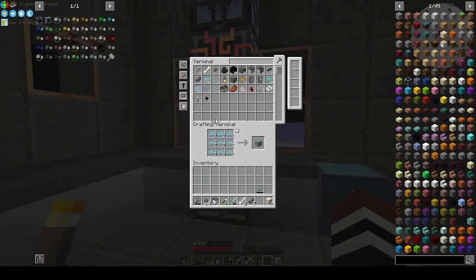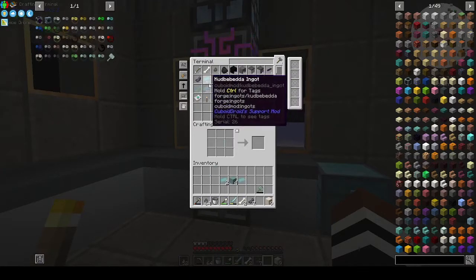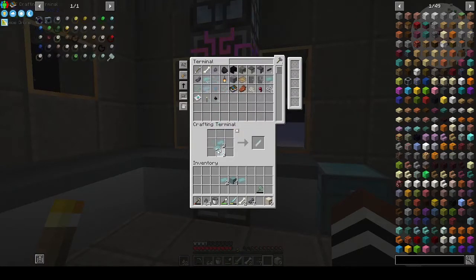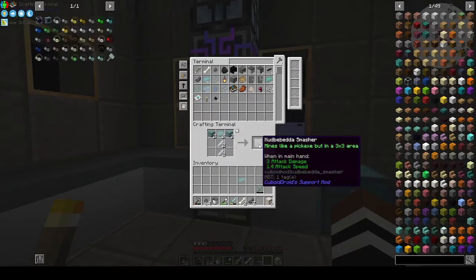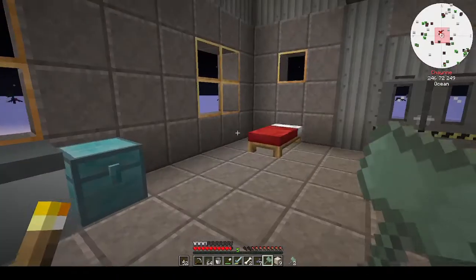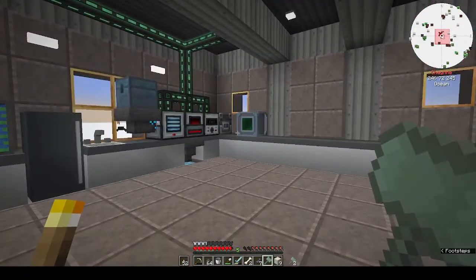Let's make two hammers because the durability tends to go down pretty fast. It's only got 383 durability, which isn't much when you're mining three-by-threes. Let me go down and mine.